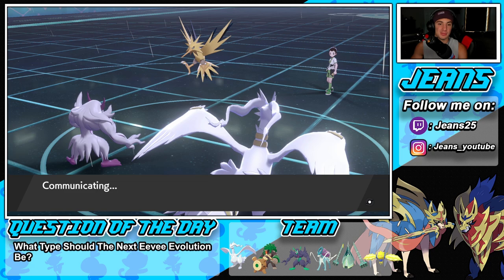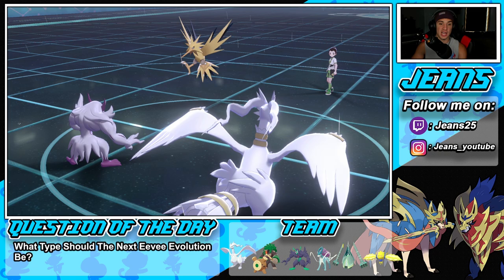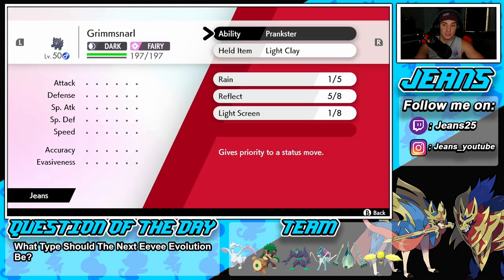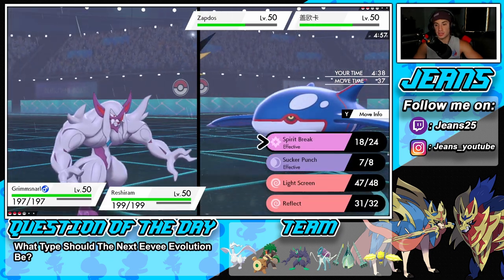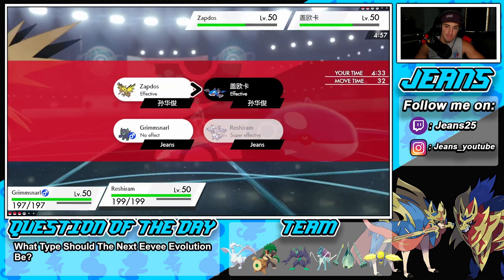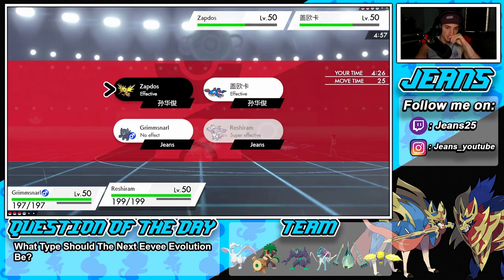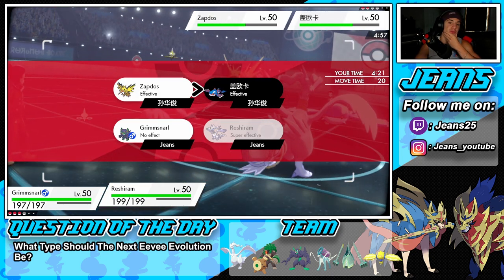His final Pokemon is Kyogre. I really cannot protect here — I don't want to risk it. One more turn left in Light Screen. I think I'm just going to try to get a Spirit Break on Kyogre, maybe double down into it. I know Rillaboom can win 1v1. I'm going to go after Zapdos with Draco Meteor — that should be able to take it out.